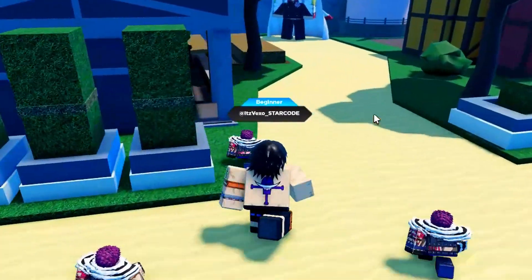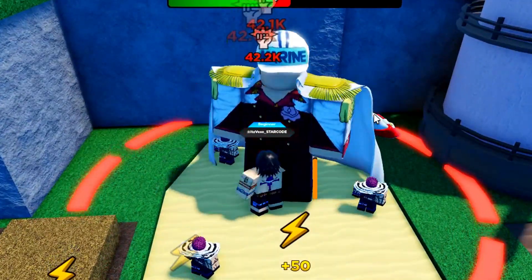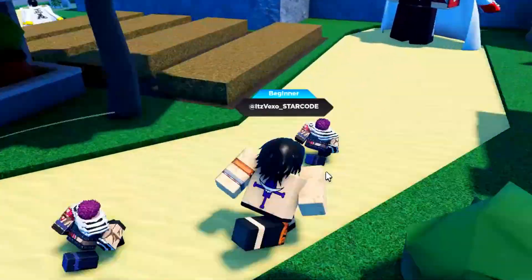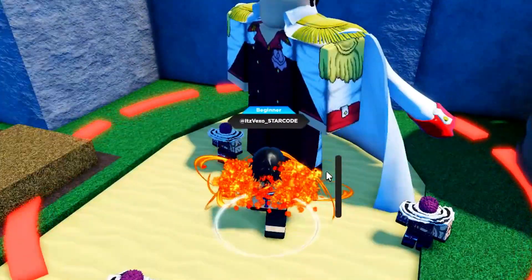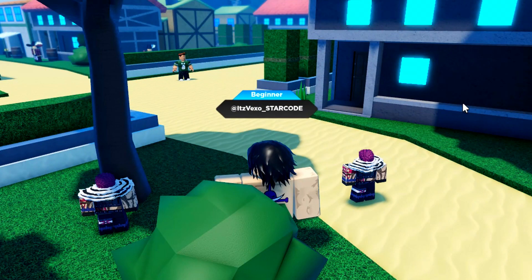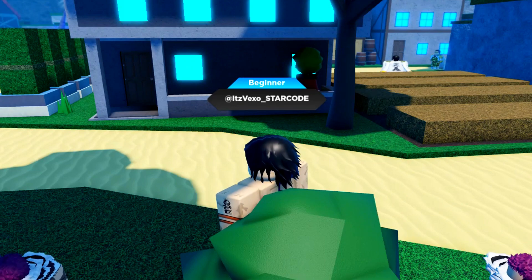I just want to show you guys something really insane before we redeem this code. Look at my power - the boss falls just like that. I can one-tap him. I can literally one-tap him, I'm not even joking.